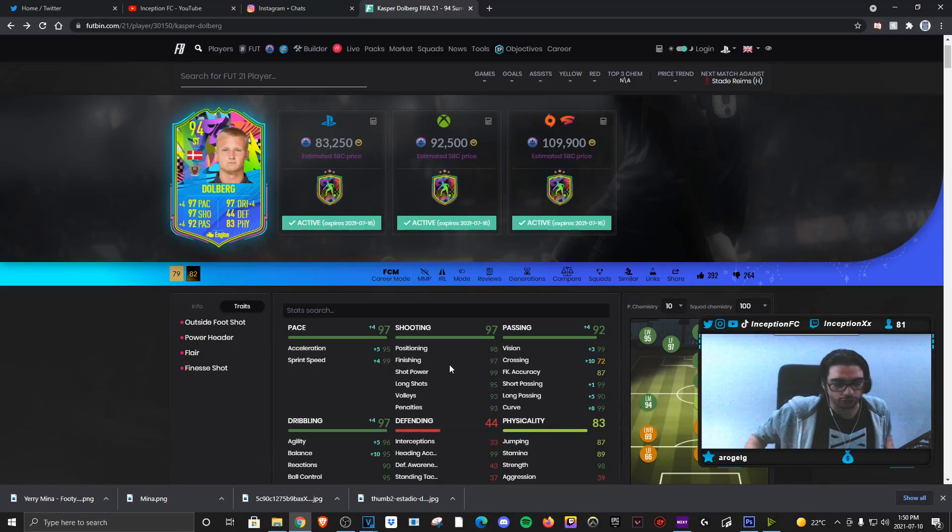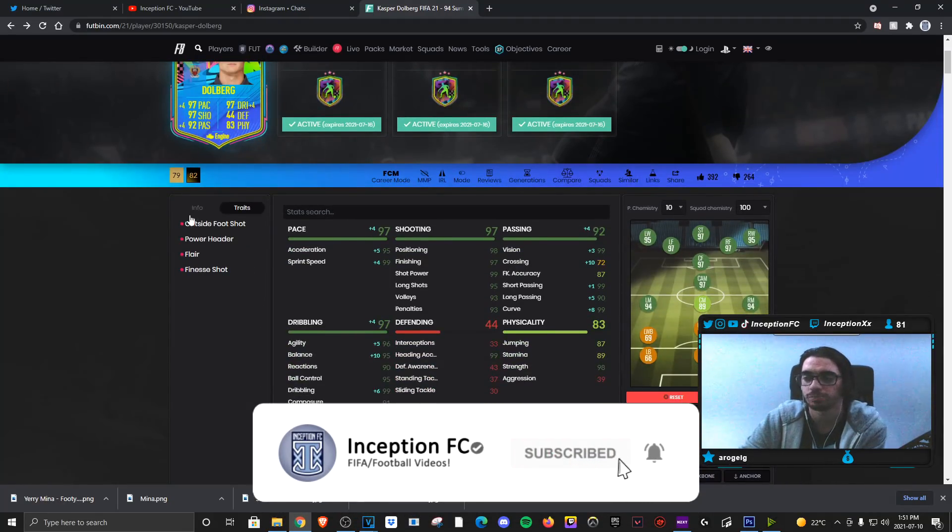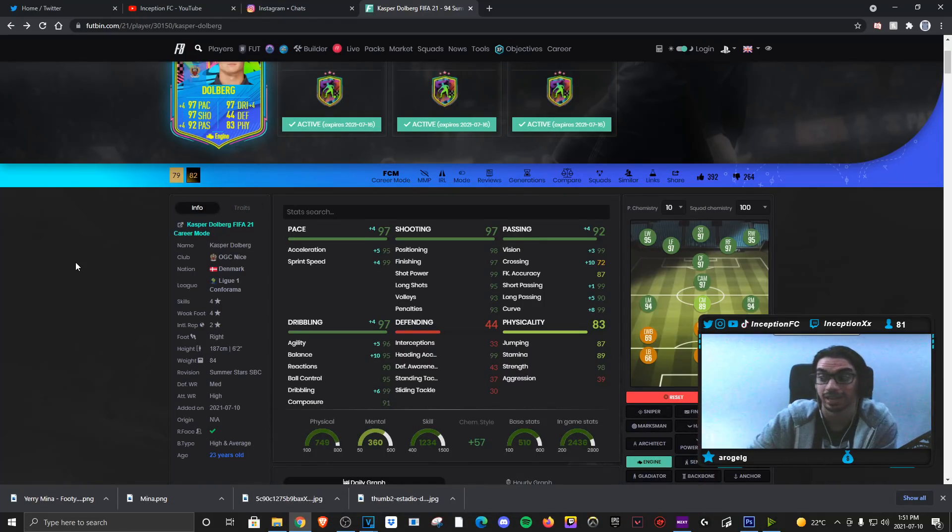Final verdict on the new Dolberg card: the engine chemistry style makes the most sense — pace boost, dribbling boost, while already having very good shooting and passing. Boosting balance as much as possible helps counter the six-foot-two height and high-average body type. You will notice his dribbling isn't the craziest, but it's handled well for a physical striker. The boost makes him more usable in the current meta, though physical type players do tend to lose possession more easily. His 98 attacking positioning with high-medium work rates means he's very noticeable in game and moves across the pitch well.